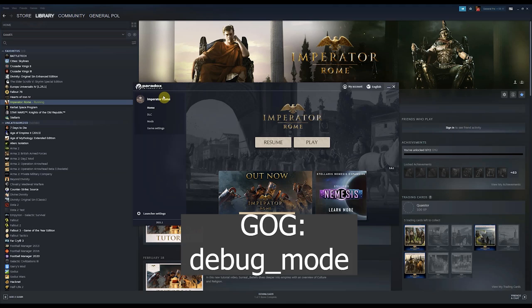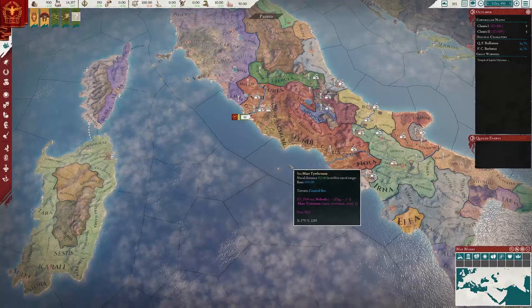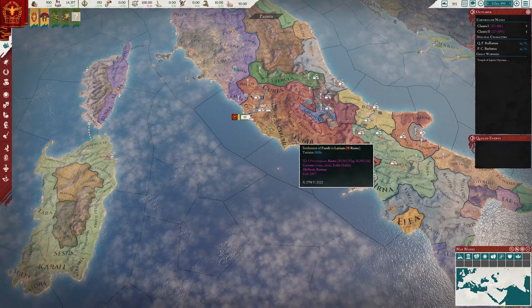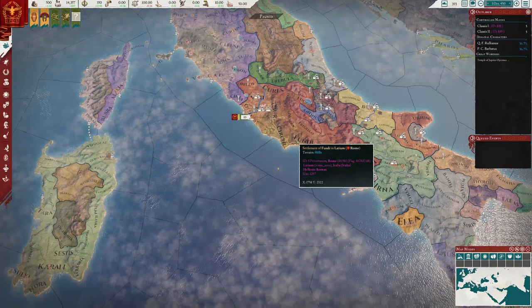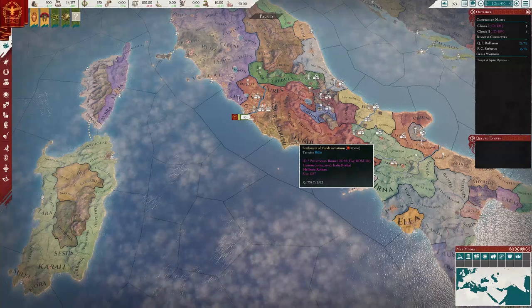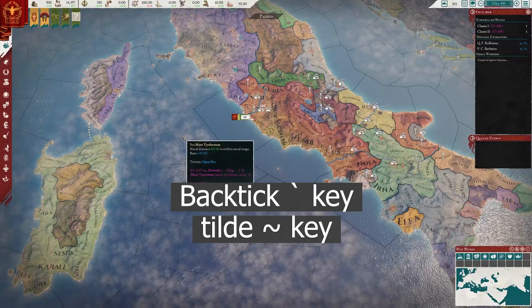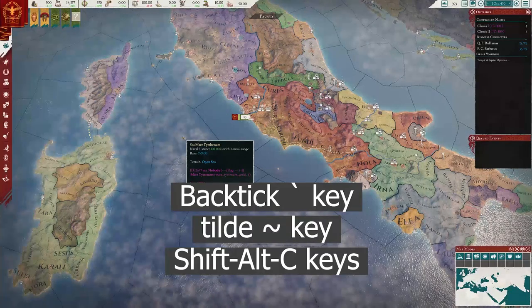If you're using GOG, right click the game, choose settings, then go to the add command line arguments section and enter debug_mode. Once in-game in debug mode, if you hover over a province you can see its ID along with the nation tag — useful information for certain commands. To open the console press the backtick key, or the tilde key, or Shift+` depending on your keyboard layout. Pressing it again will close the console.